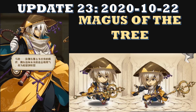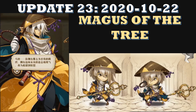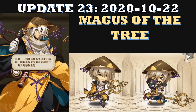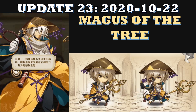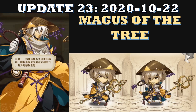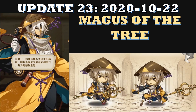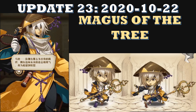Moving on, next up is update 23. The first hero for update 23 is Magus of the Tree, also known as Oldias, also known as Hobolandias. The skin he gets is basically a Japanese monk look, which is a pretty nice skin. As usual, if you're buying Echoes of Light it's not a bad skin to grab, otherwise not really worth it.